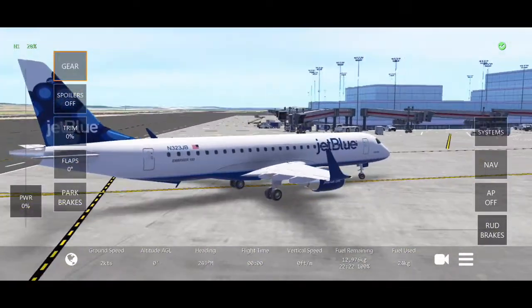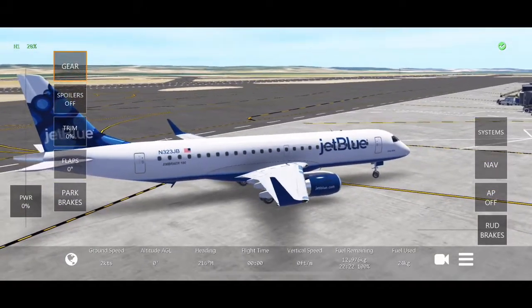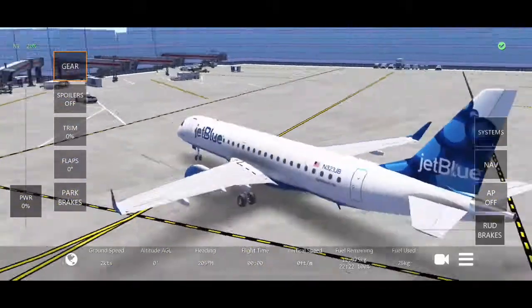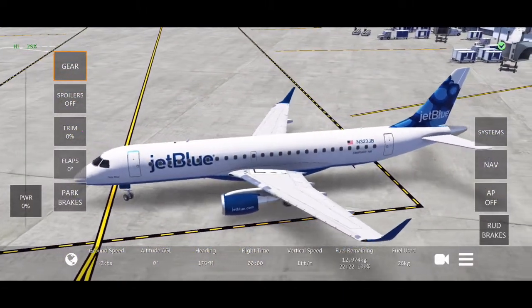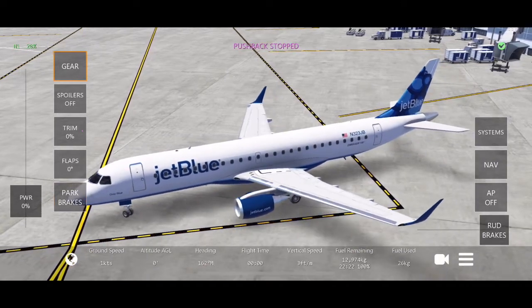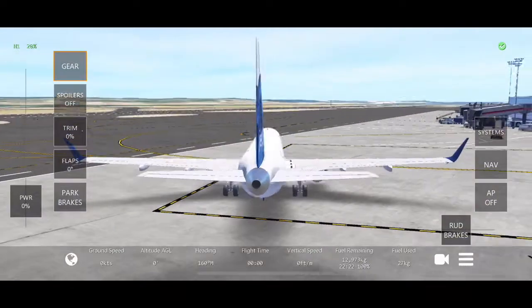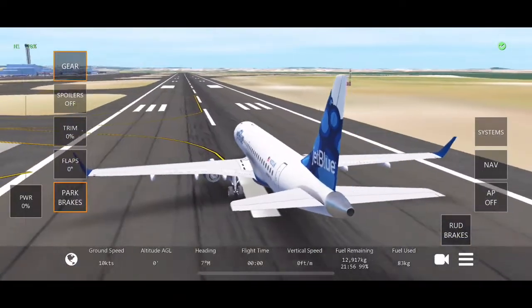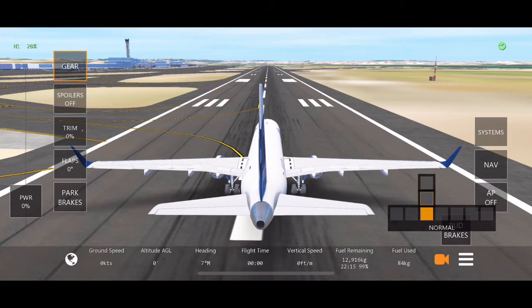I will link how you get this in the description. I pretty much got an app on the App Store called Test Flight, then I got the invitation from Infinite Flight's website, stuck it in there, and redownloaded the app with this amazing update on it. I think it's only here for a limited time and then it goes back to its normal ways, but I will definitely post this in the description. You guys can try it out — 21.1 is almost here. Look at this amazingness. I'm going to take off so I can see some of these clouds. Look at that terminal over there — that is impressive.